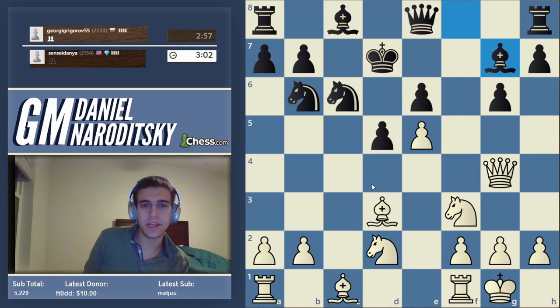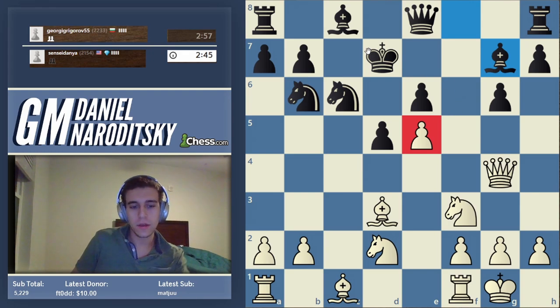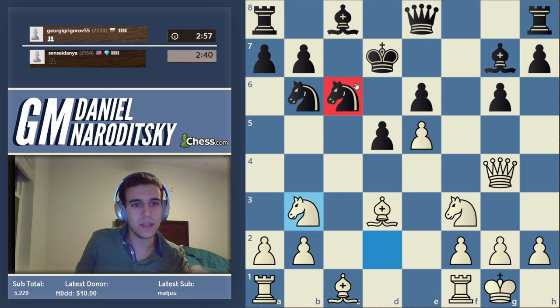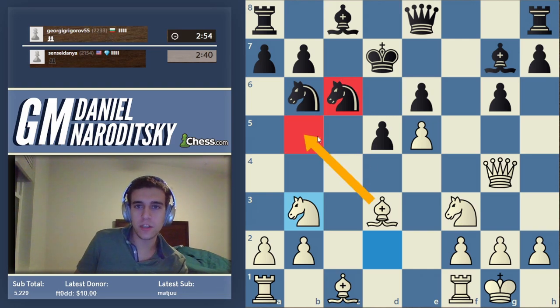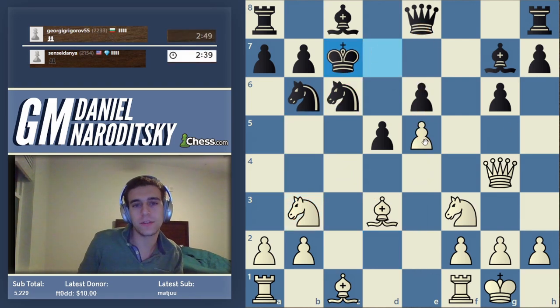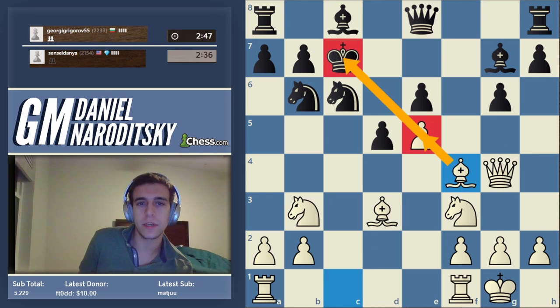Knight b3, potentially aiming for d4, but first let's castle. The square in front of a passed or isolated pawn should be blockaded. Do we need to defend this pawn, or can we play knight b3? The king and the queen are on the same diagonal — everybody should notice that. If he moves his knight away and we take it, we can pin him. But the main reason is that the e-file opening is going to be a disaster for him. Let's get the bishop out to f4 — not to defend the pawn but to create an x-ray against his king.